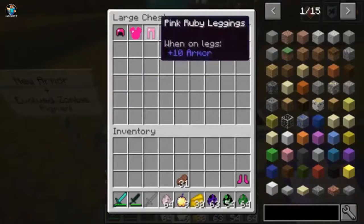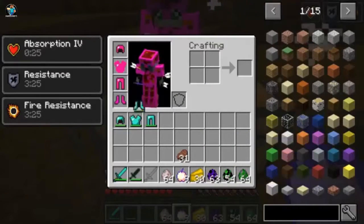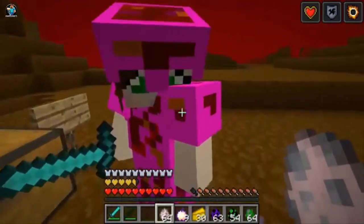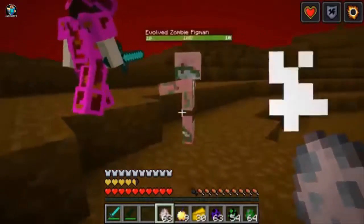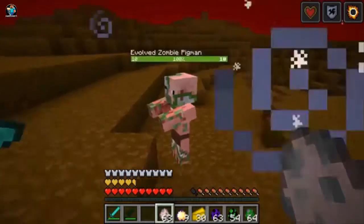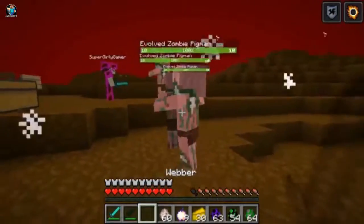There's only one new mob — zombie pigmen are no more, they've evolved in the future. This is the new pigman. He looks the same though! The huge difference is it says 'evolved' before it says 'zombie pigman.' Wait, they don't fight back in this one? They've changed — they're not evil anymore. They're dropping pink rubies, which is for the next dimension.